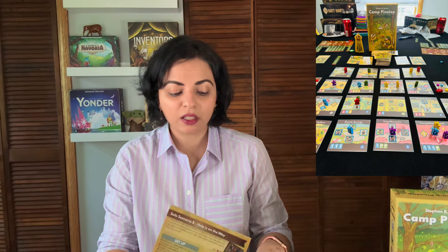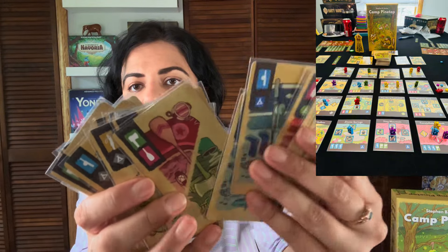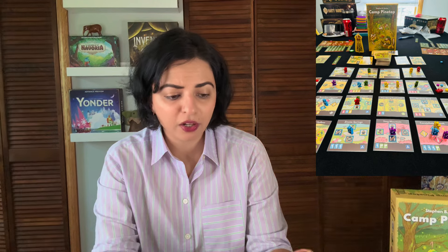Achievement patches give you special abilities. For example, the 'Resourcefulness' patch lets you select from both sides of the supply card offer when drawing. On your turn you take one of four actions: draw two cards from the supply card area, draw one supply card and move one camper, move a camper and collect an achievement patch, or a fourth option. The draw deck is central with two face-up cards on each side.